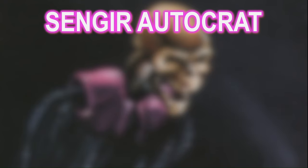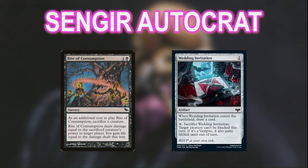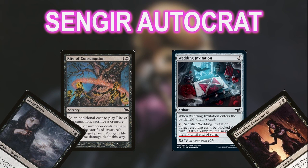My favorite cards in the deck are Rite of Consumption — basically a black Fling to throw a giant creature at one of our opponents and take them out — and the sneaky Wedding Invitation, which not only makes a creature unblockable, but also gives that creature lifelink if it's a vampire. Many of our aristocrats just happen to be vampires as well as efficient sacrifice outlets, so we can attack in for a huge amount of damage and gain that much life as well. If you like sacrificing your stuff, I definitely recommend giving Sengir Autocrat a shot.